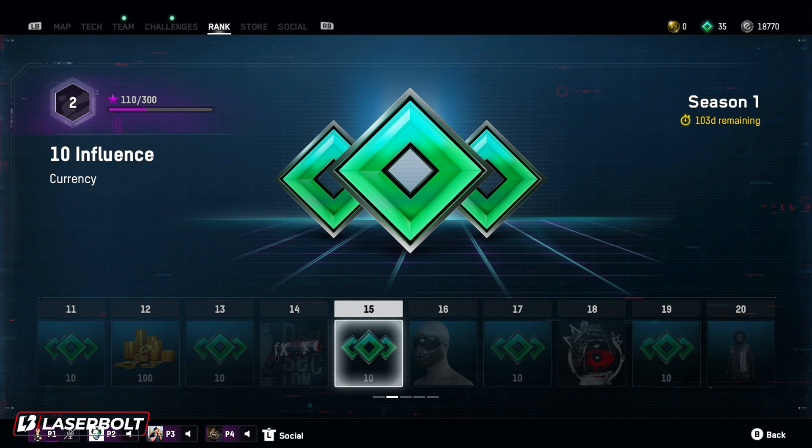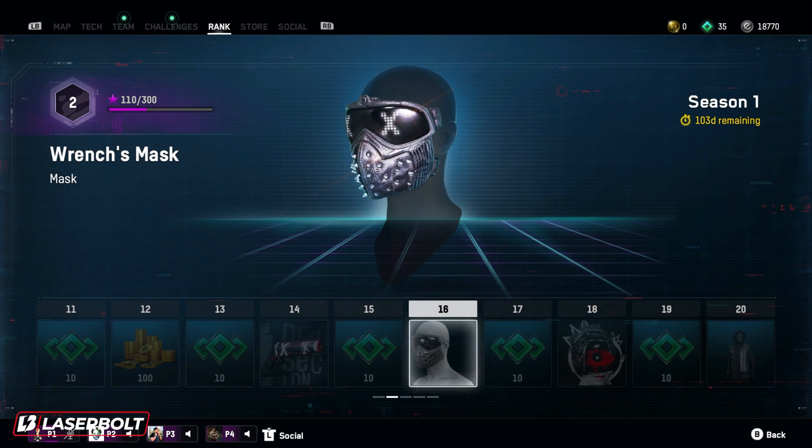At level 15, we have another 10 influence currency. We are excited to reach level 16 because we have a really good one — the Wrench mask, which looks really, really dope. Not only is it a mask, but it also has goggles or glasses included. I think this looks really cool. It ties in perfectly with a couple of outfits that are currently available. This is one that a lot of people are going to try to get really fast.